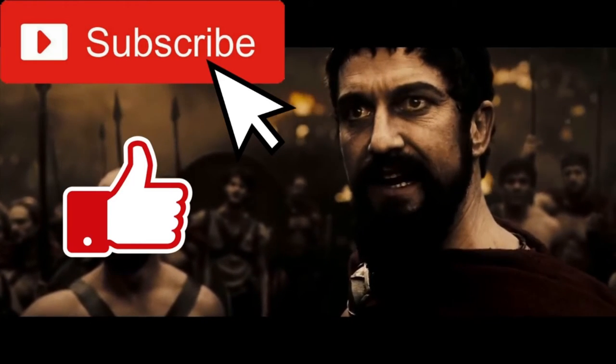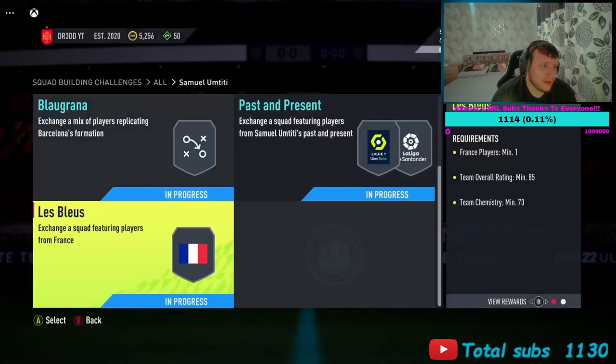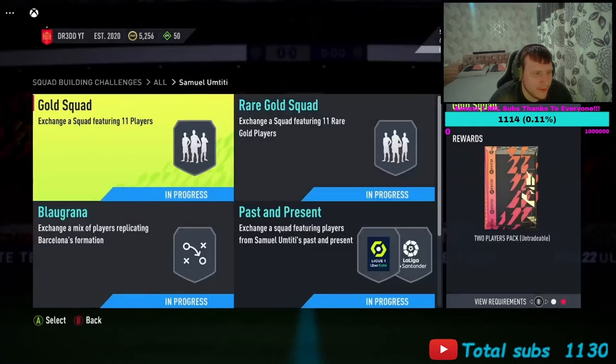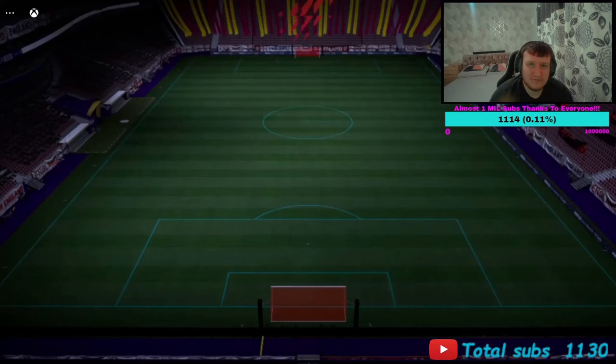First up is 'Les Blues' - we'll put their name to the test. You need one French player, team rating 85, and team chem 70. You get a mixed players pack, which is pretty bad. This is going to come in at about 120k.